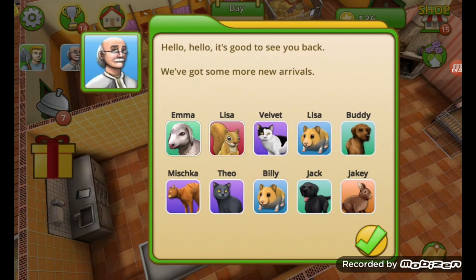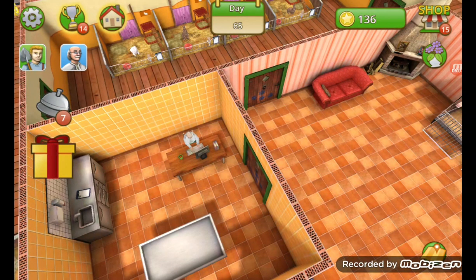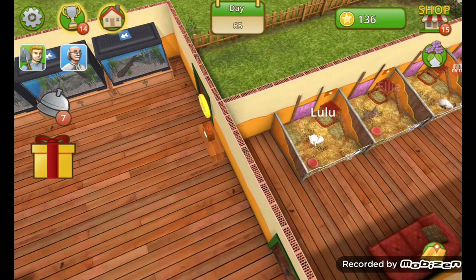Let's see — geez Louise, we've got new animals added. A lot! We have a sheep, a squirrel, a cat — I still can't tell, I believe that's a hamster — a dog, another cat, another one, another one, a dog, and a poisonous rabbit. We've got our paws full, so to speak.